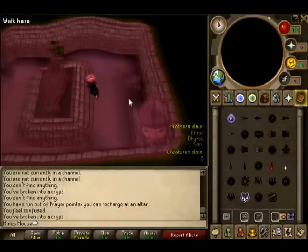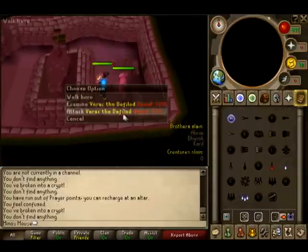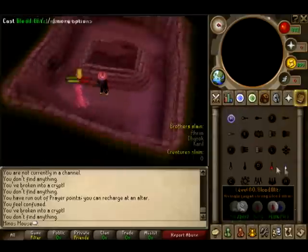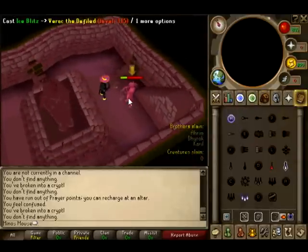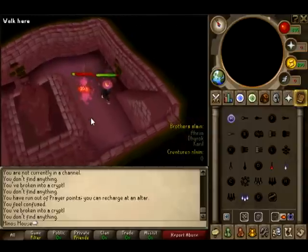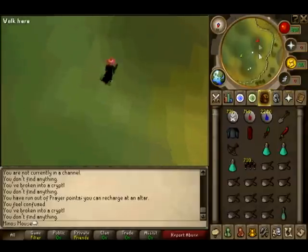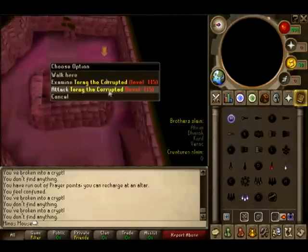There's Verac — hit him, ancient him, get out of the way. Just ancient and step. This requires no food; I bring food for the creatures on the ground in the tunnel, which I'll explain later. Then it's Torag — take Torag down.